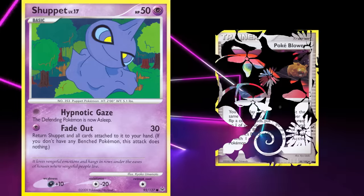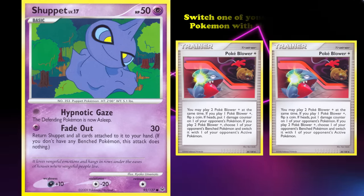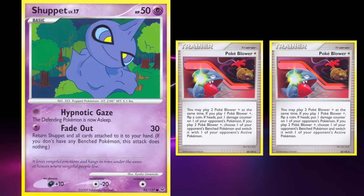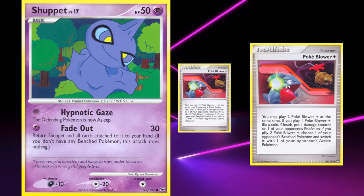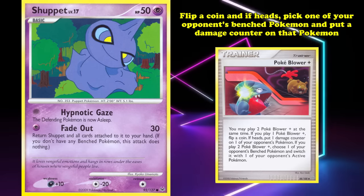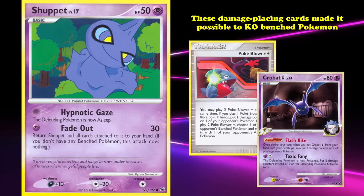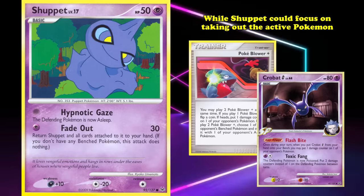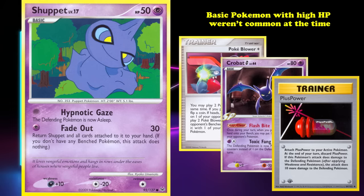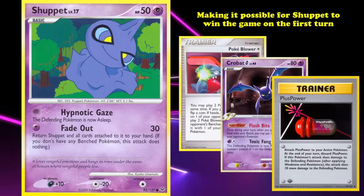Poke Blower Plus from Diamond and Pearl Stormfront was also useful: when two copies were in play, it switched one of your opponent's benched Pokemon with their active, but when you only played one, you flipped a coin and on heads placed a damage counter on one of their benched Pokemon. These damage-placing cards made it possible to knock out benched Pokemon while Shuppet focused on the active. This worked well because basic Pokemon with high HP weren't that common, making it possible for Shuppet to win on the first turn.